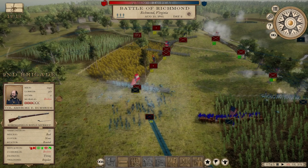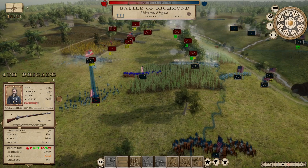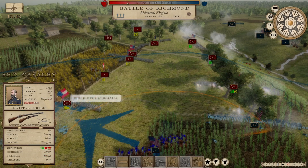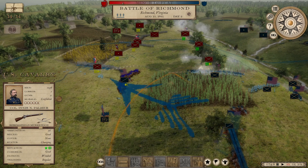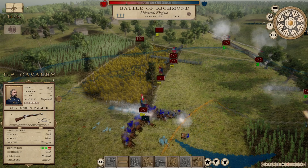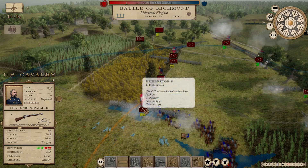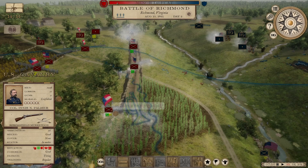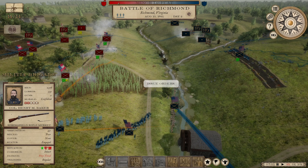They broke — Burnside's men broke. Burnside's, you suck. Your troops were in good shape. Salvage the situation, cavalry — go in. I wonder if the breastworks did anything... well, they're not even behind breastworks, they're on fences. Goddamn, my bungling.